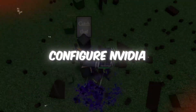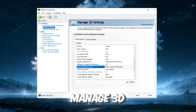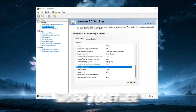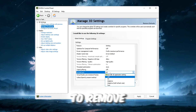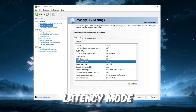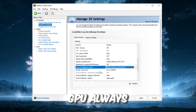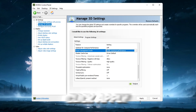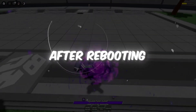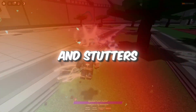Step 6: Configure NVIDIA Control Panel for higher FPS and lower input lag. Right-click on your desktop and open NVIDIA Control Panel. Go to Manage 3D Settings, then open Global Settings. Set Threaded Optimization to Auto so your CPU and GPU work together properly. Turn Vertical Sync off to remove input delay. Enable Texture Filtering and try Linear Optimization to improve performance. Set Low Latency Mode to Ultra for faster response times, and change Power Management Mode to Prefer Maximum Performance so your GPU always runs at high clock speeds. Click Apply, close the Control Panel, and restart your PC so all changes fully take effect. After rebooting, your system will feel faster, Roblox will be smoother, FPS will be more stable, and lag and stutters will be significantly reduced.